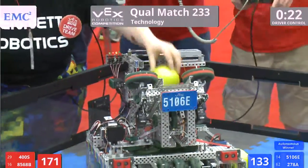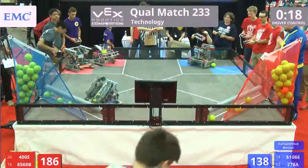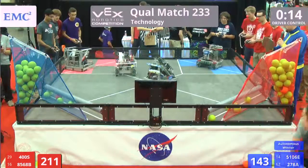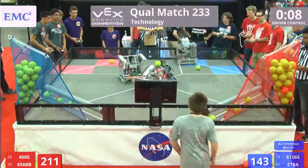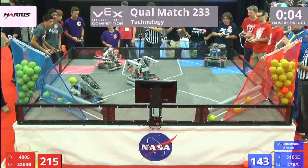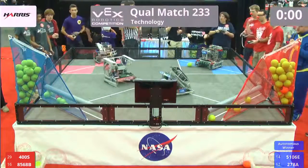Red Alliance making a comeback here. Blue Alliance piling it on. Both teams doing a great job. Connect Coders 5106E scoring a whole bunch there, as well as the Knights on the Red Alliance. North Andover with 10 seconds left. Midfield collisions happening — defense trying to box out the other team. But they get through with 3, 2, 1. Last second score by Red!